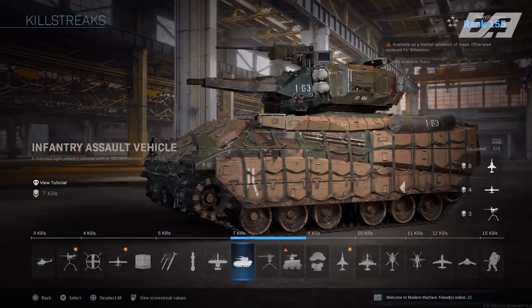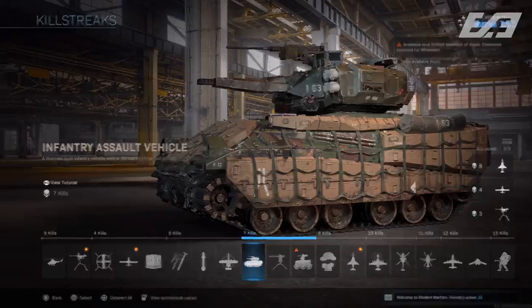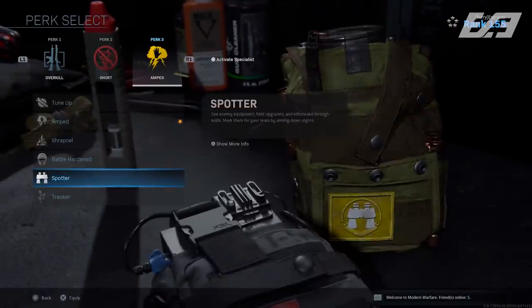There was also a slight nerf to the Infantry Assault Vehicle — the tanks. What's mentioned is a reduced damage radius and lethality of the turret, but it's unclear whether that damage radius specifically applies only to the turret. This one kind of misses the mark, because the real issues could have been the spawns, the armor value, the lethality of the tank mortar shells, or a couple of other things.